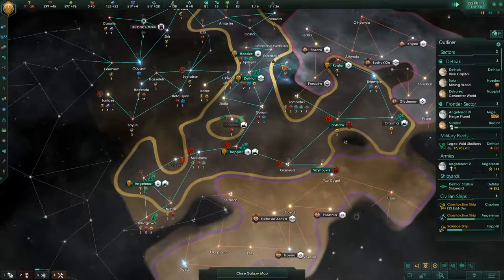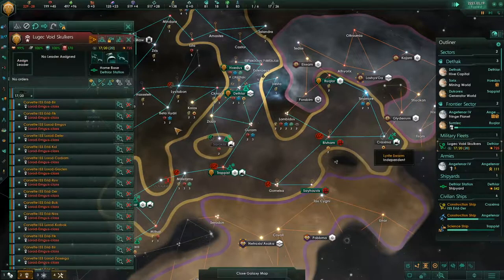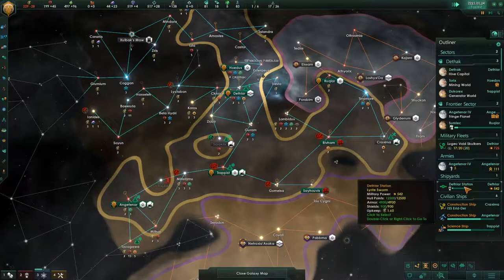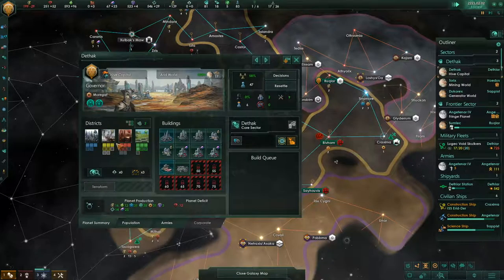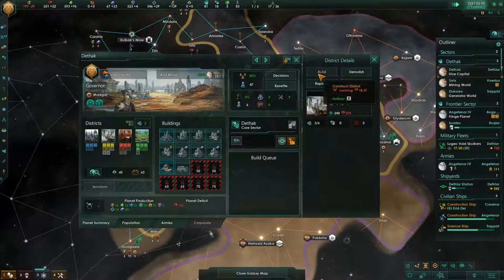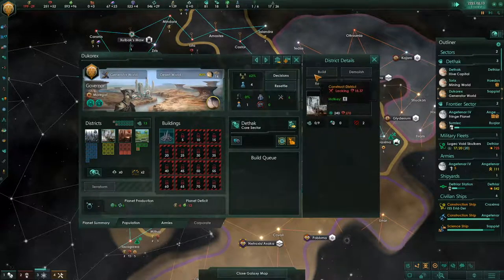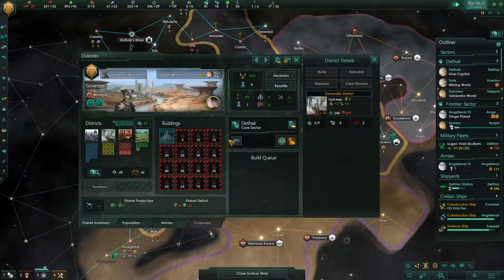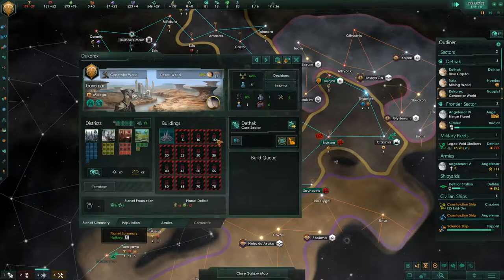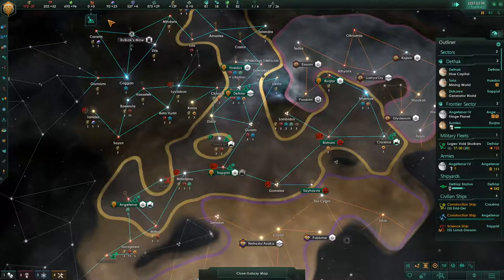We'll keep playing, sell some more food and a little bit of minerals, and build up more ships. We're basically putting out ships as fast as we can at this point. Our energy isn't looking terrible, although we could use more. Next month we'll build another generator district — actually, we're going to start building them on our generator world so we get that nice bonus. We also have the weather that boosts energy output overall, so we'll build it as soon as it pops up. I don't know where that mineral loss really came from, but we'll deal with it.